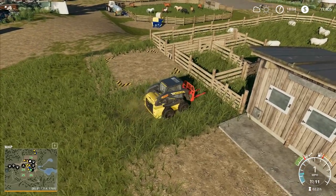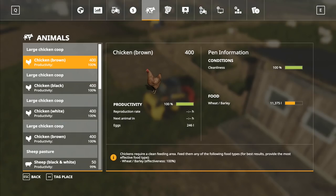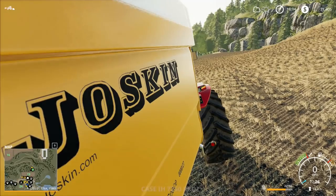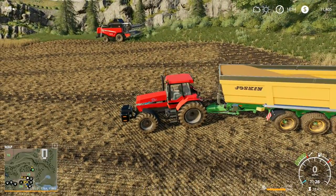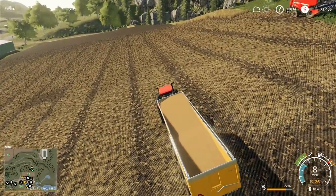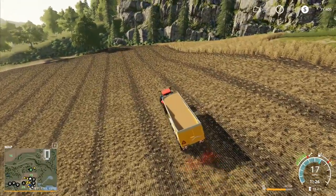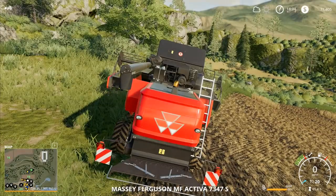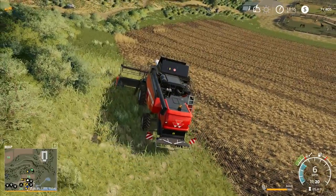I'll just park you right there, we don't need to do anything else with you just yet. The sheep — how many have we got? We're on 50 sheep now, that's pretty good going. As I suspected the combine decided to stop partway through, so I'll move you along a little bit. We can get this field finished and then get the next field done. I don't think we're going to be able to fit the whole crop into this trailer — that's fine, we can work around it. I'll leave you there and go up to the combine.